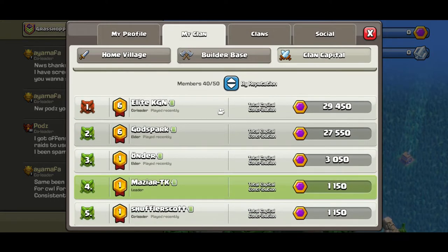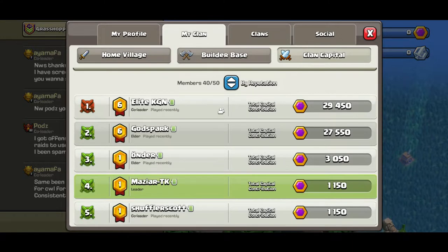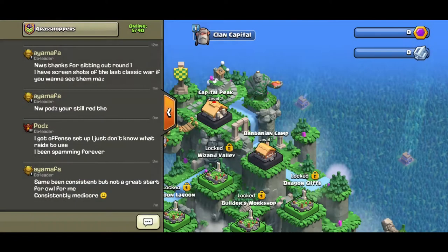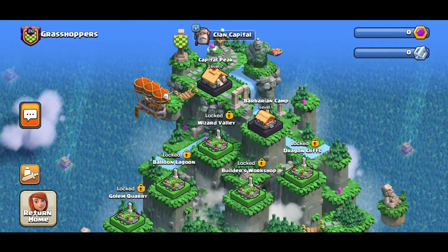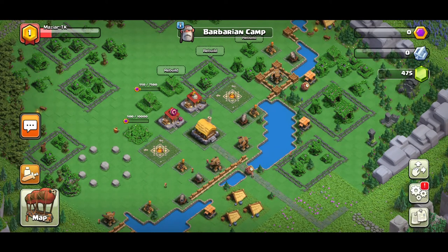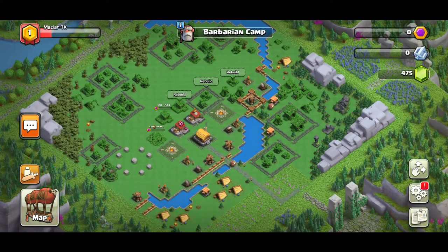It works just like this clanmate did in capital — the first big contributor was God Spark, who put in 27k at the very beginning and got our Capital Hall nearly to level two. I wasn't online for a lot of it. That's the easiest and quickest approach I can introduce you to — I hope all of this makes sense, and if not, ask me questions in the comments.